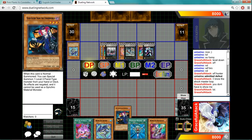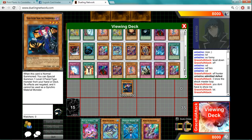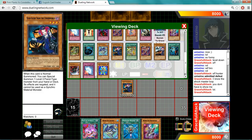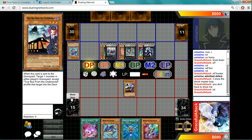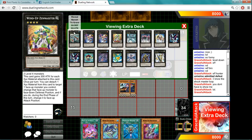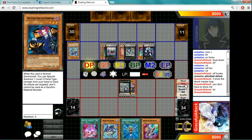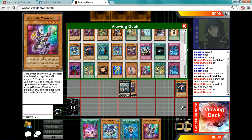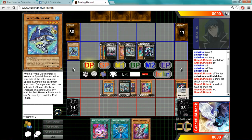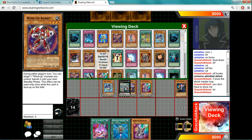First off, you summon Tour Guide. Assuming they don't have Valor or Shockmaster Field, you would summon your Tour Bus. And overlay for your Zenmighty, and then use its effects to summon Wind-up Magician from your deck. After you summon Wind-up Magician, you reveal your Shark and spell summon it, and trigger your Magician's effect to summon another one.